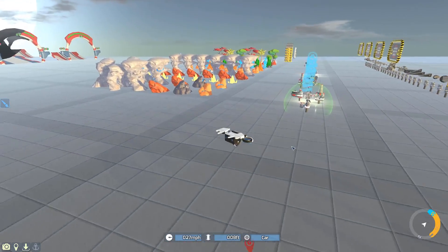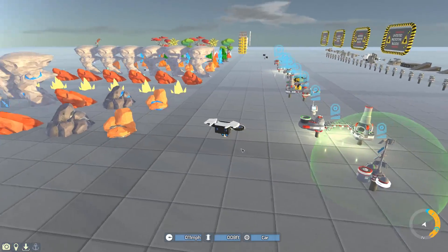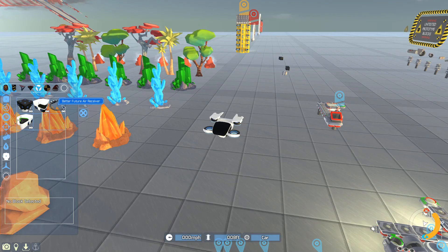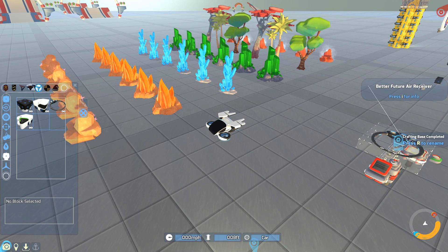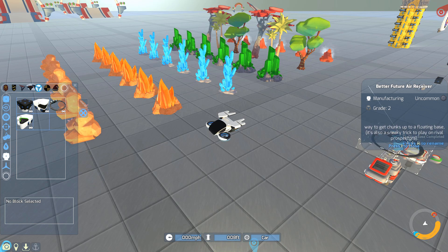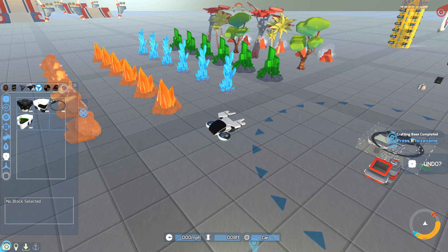Now let's go check out the Better Future air receiver. Just in case nobody saw the last episode: the air receiver is the first of the great receivers, but it can also be mounted on a flying tech to grab chunks that have been shot up towards it by a deliverer cannon from below. It's kind of a vague statement.